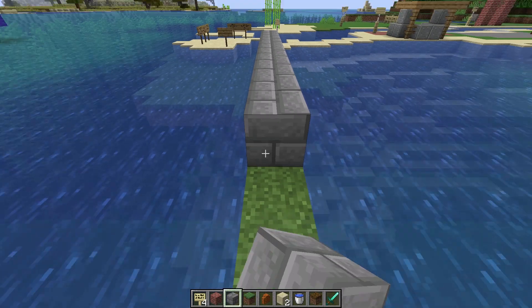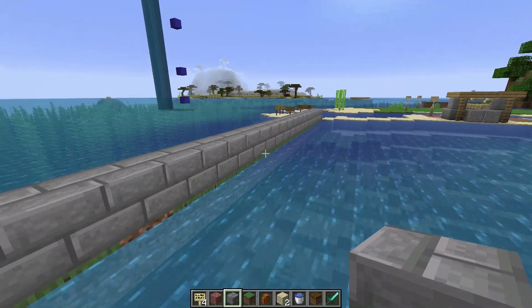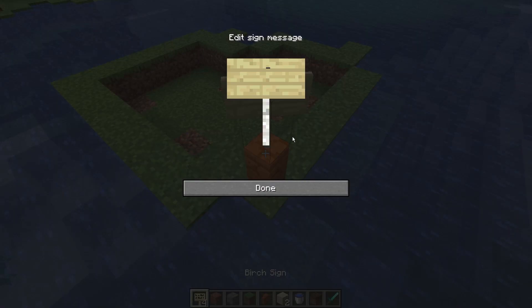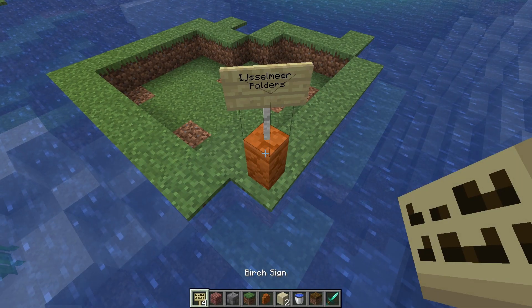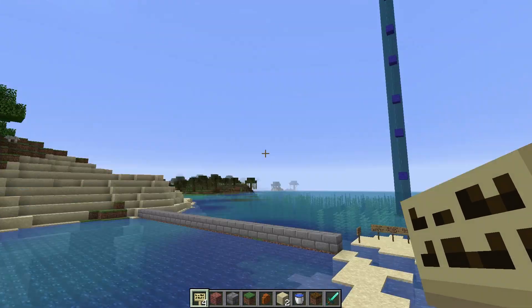The last type of polder we have in the Netherlands was created only recently in the 20th century. About a hundred years ago, the Afsluitdijk was built and the Zuiderzee became the IJsselmeer. We could then control the water level in the IJsselmeer, and eventually by draining it and adding new land, Flevoland was formed — giving us the IJsselmeer polders.